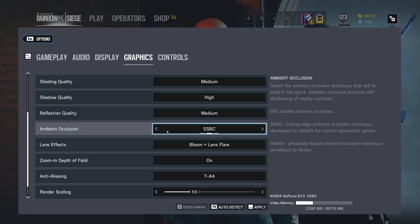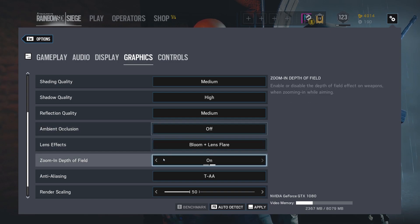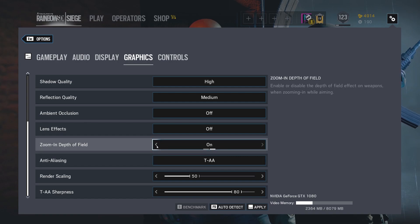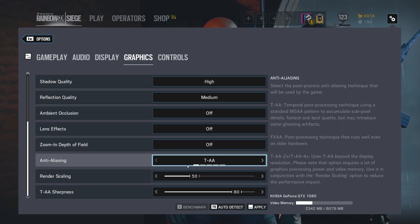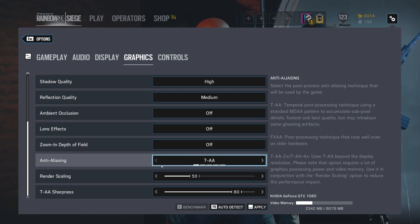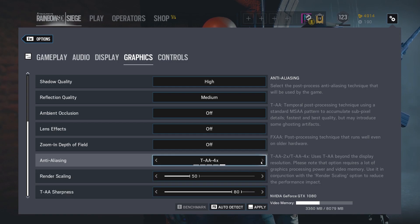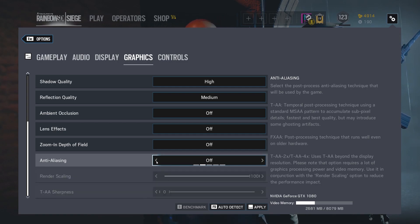Ambient occlusion, I turn that off. Lens flare, I don't care — I'm not in a movie, I'm playing a game — so I have that off. Zoom-in depth of field, I don't want anything messing with when I zoom in; I just want it to the standard. TAA is crucial. Some people might have this as off — that is not good for performance. FXAA — none of those. So let's just go back to standard TAA.